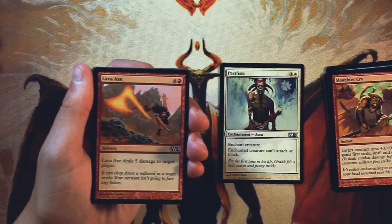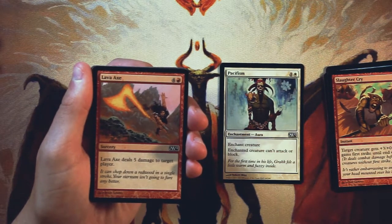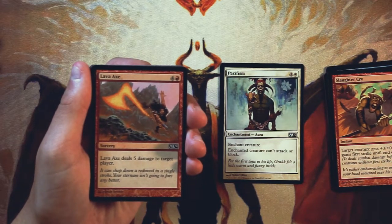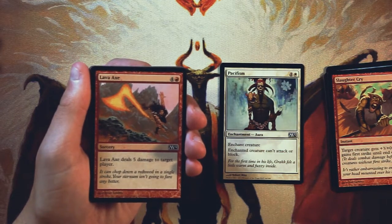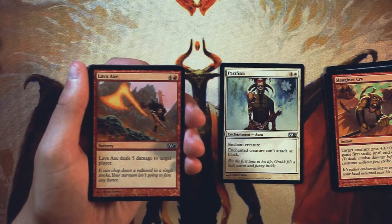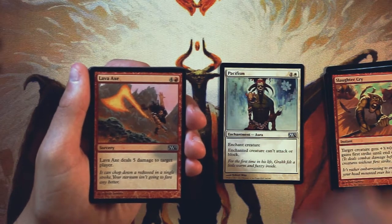Lava Axe is a sorcery for four and a red, and it deals five damage to target player. Very straightforward card — an old card that we've seen a lot of. These are like semi-okay. You don't want too many of them, because if you flood out on Lava Axes in the early turns you're just not doing anything. But nugging somebody for five damage could be the difference between winning and losing. To have access to maybe one or two as a finisher in a red deck, I'm okay with. But it's not a reason to be in that deck and definitely not a first pickable card.